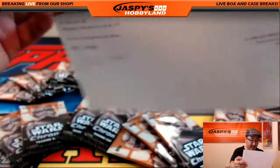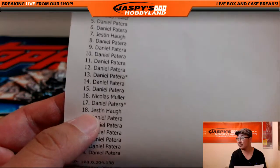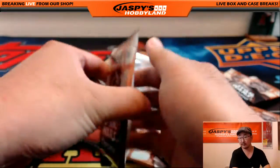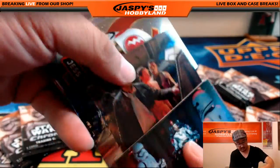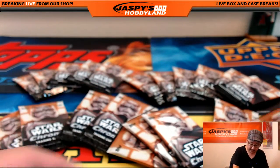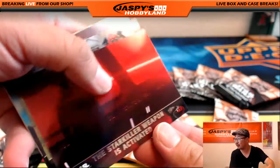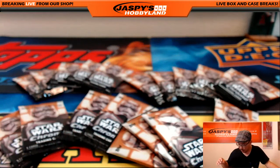Next up, we have two packs for Justin. You have pack seven and 18. There's seven. And 18, right there. So those are the two packs there.